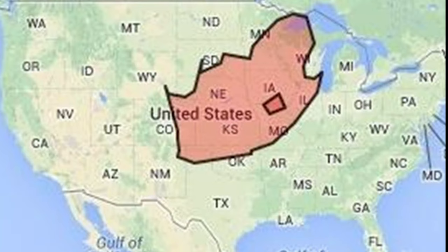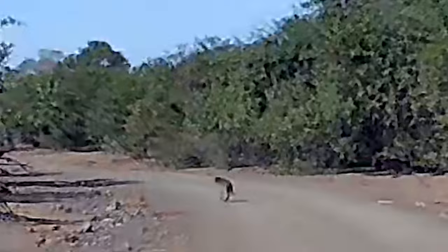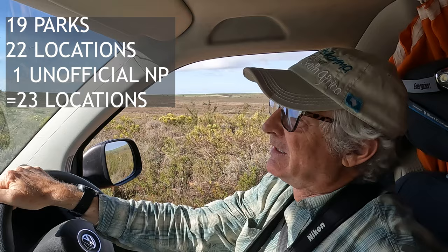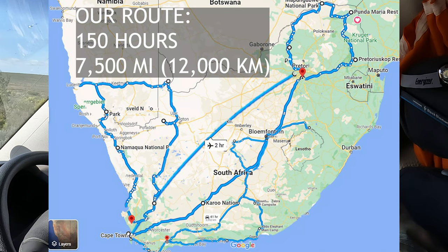We also spent time in Zimbabwe, Zambia, Botswana, and Namibia, but we'll tell you about them in a future video. To give you some perspective about the size of South Africa, it's about the size of France or about one eighth of the US. However, it still takes about 20 hours to drive across the country. The roads range from decent interstate-type roads to many miles and kilometers of corrugated dirt roads. We didn't realize we could visit all 23 national parks until after we arrived, but here's a much more efficient route we'd recommend — it starts and finishes in Cape Town and hits all 19 national parks.